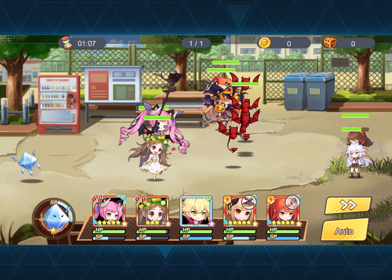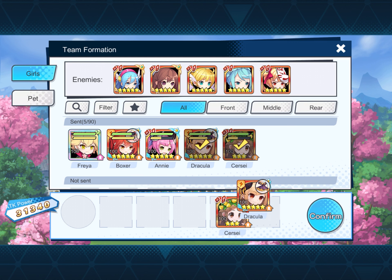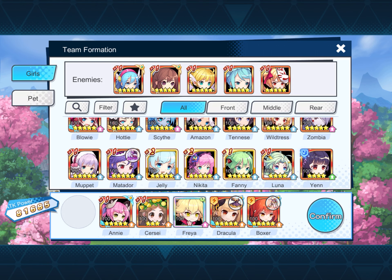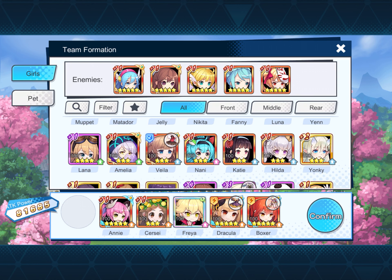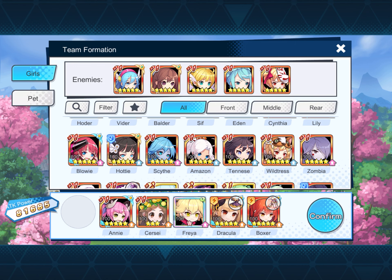Anna — she can be switched out with multiple girls that will do extraordinary amounts of extra damage. The best extra damage girls mid-game is Amelia. Jelly is one you can get, and Luna. Zombie — she makes another good tank.